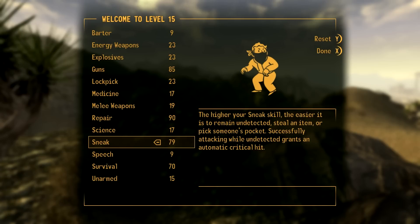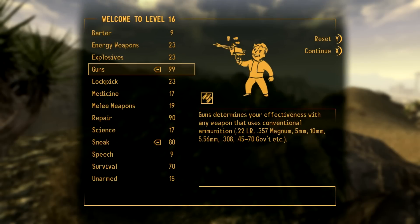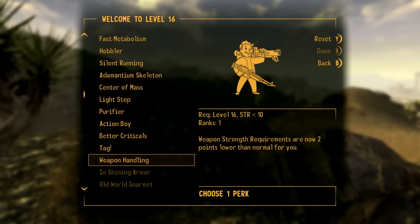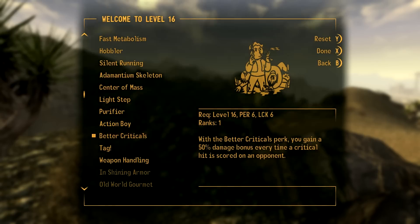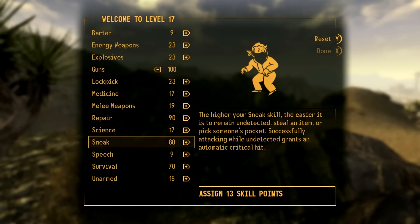Get our sneak up to par - we'll fix that to 80, and then get some more into guns, so we've basically done guns. Weapon handling is only really necessary if you've got the anti-material rifle right now - if you're not going to use it, don't bother. Better Criticals is what I'm going to go for - that's 50% more critical damage. We get lots of critical hits because we're all based around luck, we've got Finesse, and all our gear has extra critical chance.